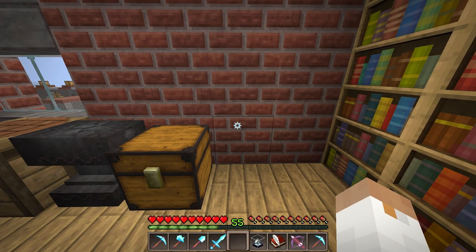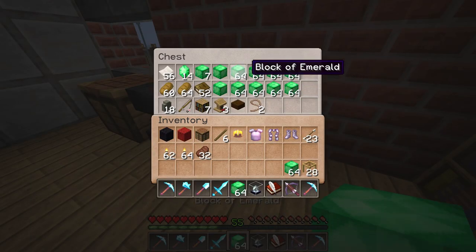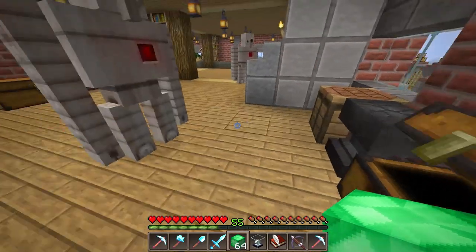Iron, gold, and diamond are obvious options, but what I'm going to use is emerald — mostly because I have so much emerald. The entire purpose of Crossroads here has been to generate wealth, and it is doing just that, and I have more than enough emerald to get this job done.